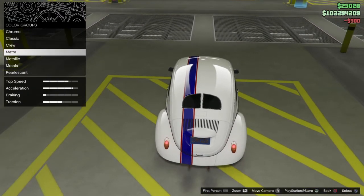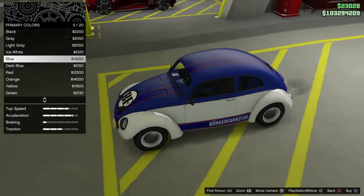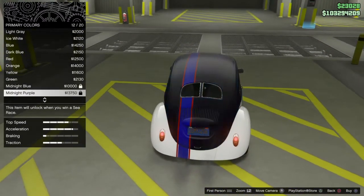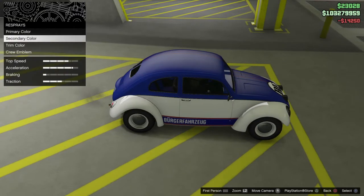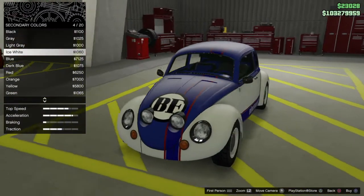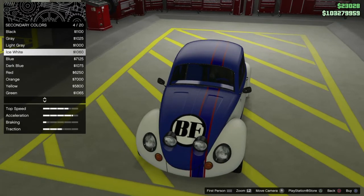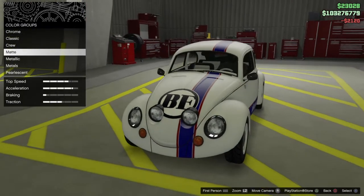Let's just go ahead and quickly see what colors work. The blue blends in nice. I mean, I'm gonna go blue. Actually, I'm changing my mind — I want to go ice white. I think this is a classy looking car.